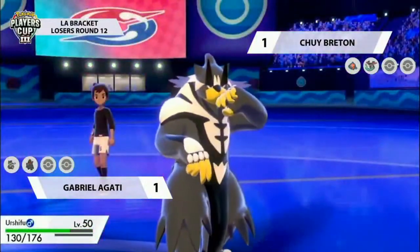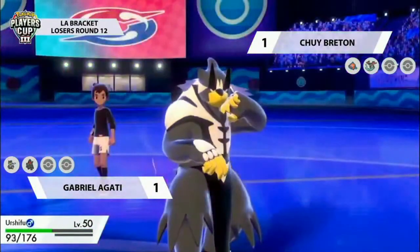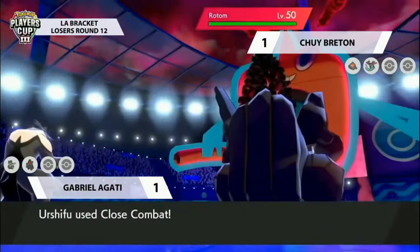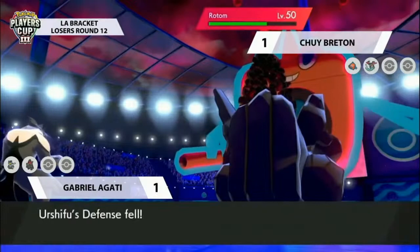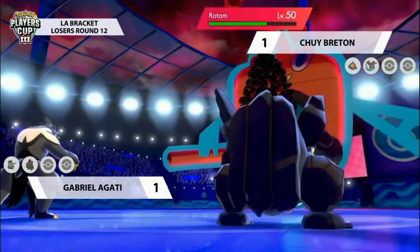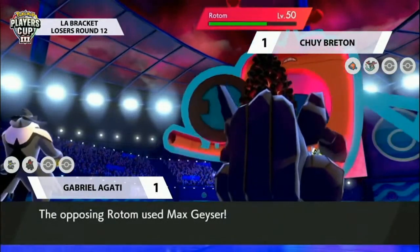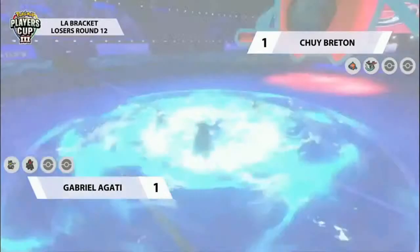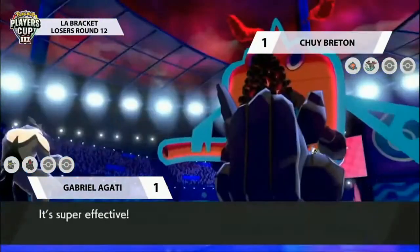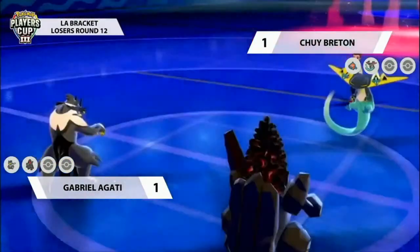Dragapult goes for Dragon Darts, trying to break the focus sash on the opposing Urshifu. The thing I love about this move is it will always redirect to the most favorable position for Dragapult, so both Darts target down into that opposing Urshifu. Urshifu is able to go for Close Combat as well dealing good damage to Rotom, but Rotom does go for Max Geyser. Has Chewy fallen into Gabrielle's trap? Yes, he has!